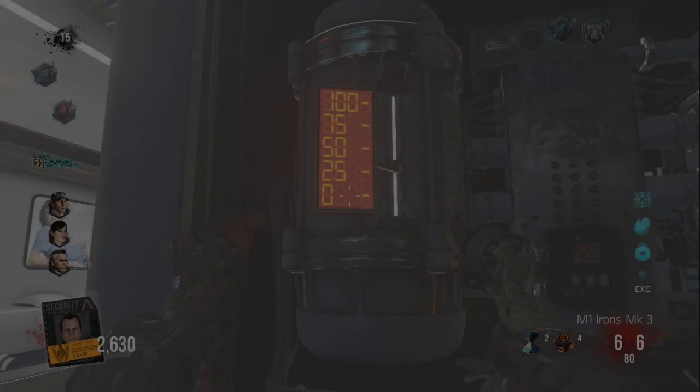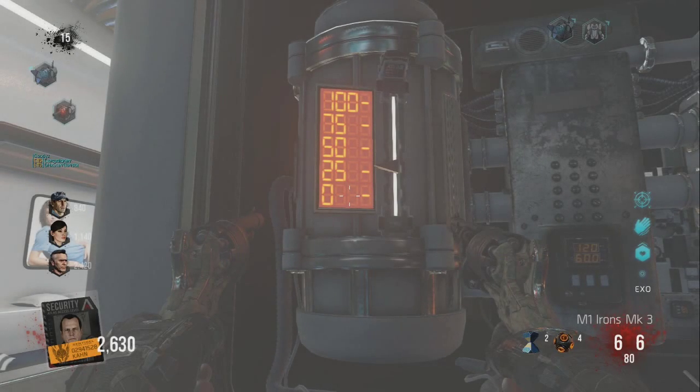What is up guys, this is Champ, and I'm gonna be giving you my quick mini guide for Step 4, which is the electrical box below where the exosuits can be found in the center room. Basically, how this works is you have this panel right here in front of us, and to charge this panel you need to lure the EMP zombies right next to it and have them hit you. When they hit you, it drains their electrical power and slowly powers up this machine here.